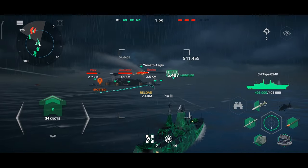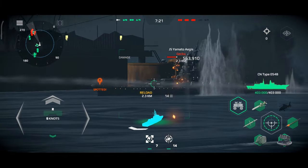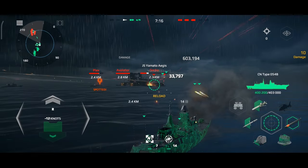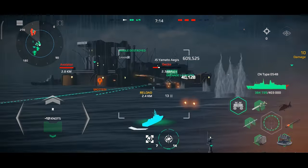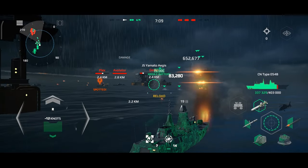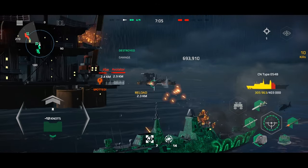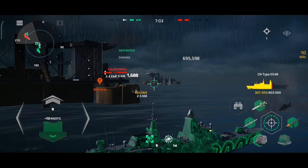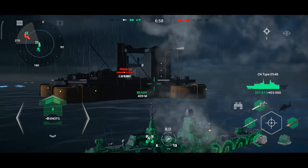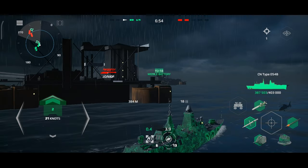Let's try to destroy this Yamato Aegis. Let's use the grenade launcher. He's on this side — I thought he was covering with the oil rig. Let's keep using the torpedoes and the grenade launcher. We must get some cover because that's actually a powerful warship. We destroyed that Yamato, but my helicopter was destroyed already. Don't worry, we will make another test later.